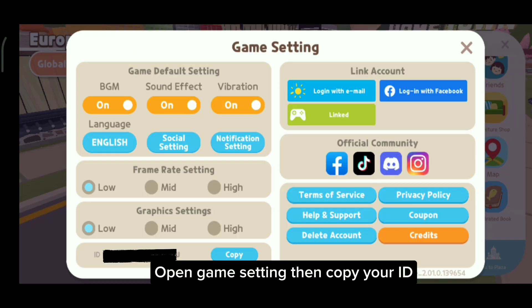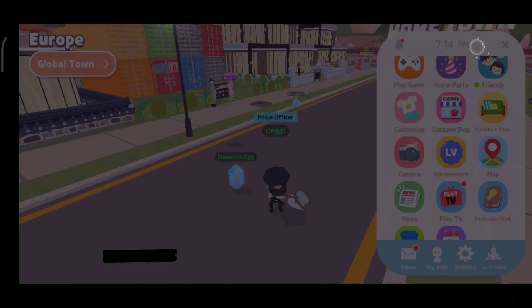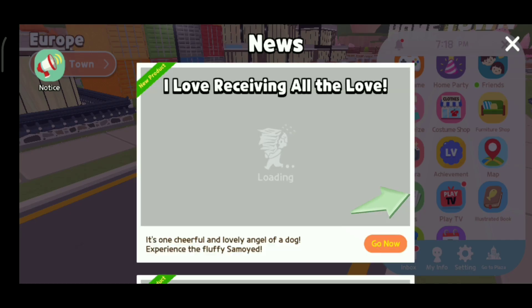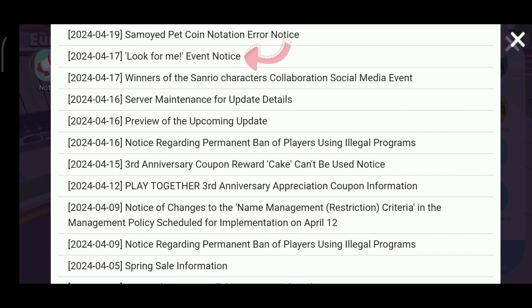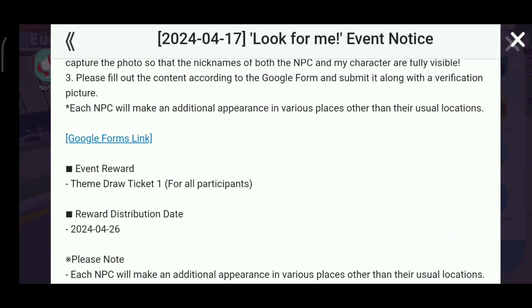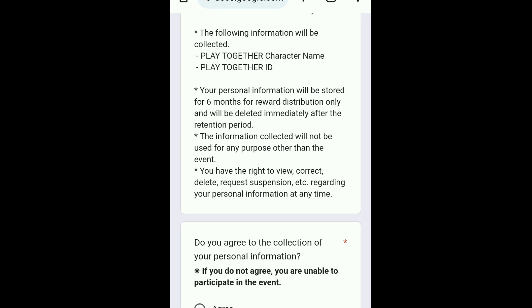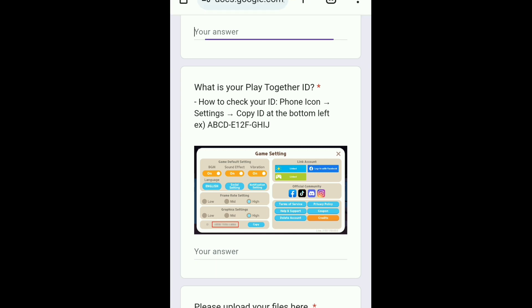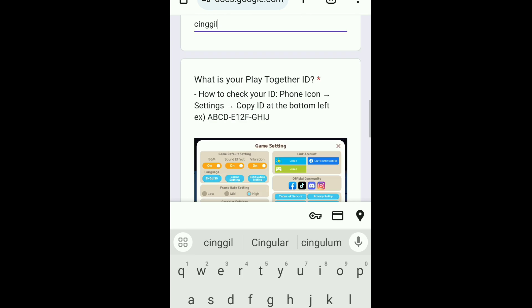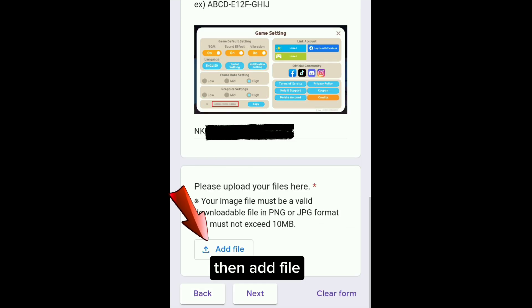Open game settings, then copy your ID. Open news, then notices. Scroll down and click the Google Form link. Then fill in the Google Form — type your character's name and your ID. The Play Together ID is the numbers and letters that were copied from the game settings. Then add a file.